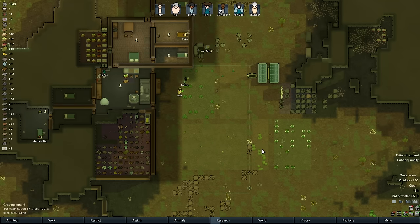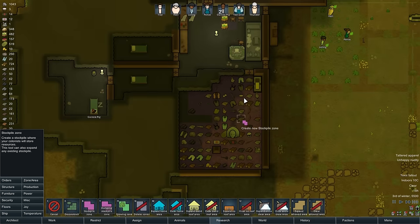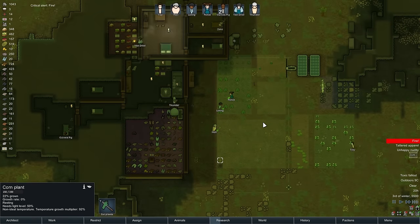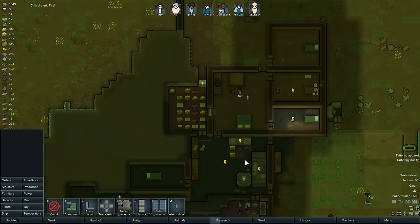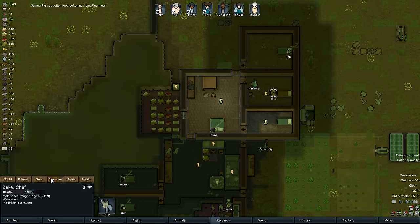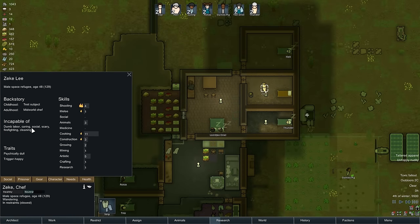I expected all the food to die, but it hasn't. I kind of want to send somebody to the next square over just to see if the toxic fallout exists there. Sorry, I just saw that this gun was here and I wanted to make sure somebody had it. Just to see if the toxic fallout exists in the next square over. Lost all our stored energy. Come on, Zeke, join the team. I just kind of want him for his cooking skill more than anything else. He can't do a lot of stuff, but he would be a cooking machine.